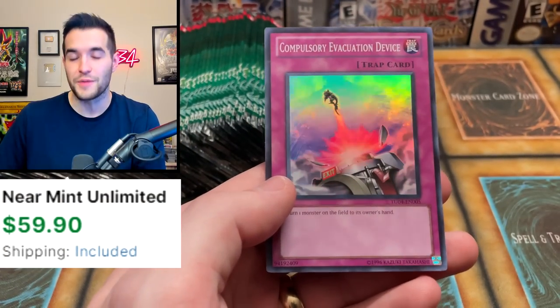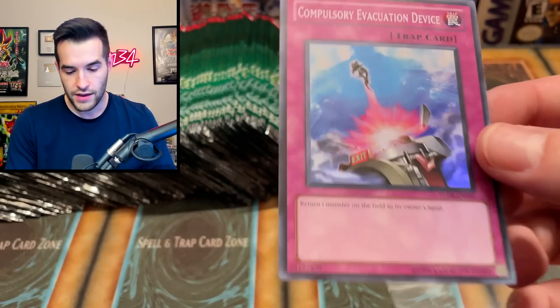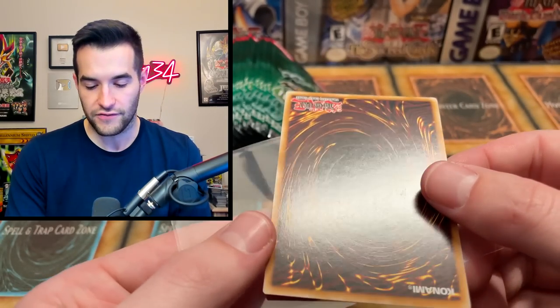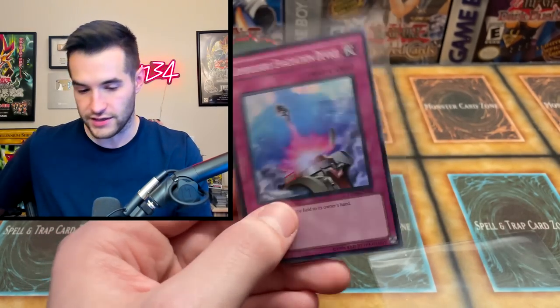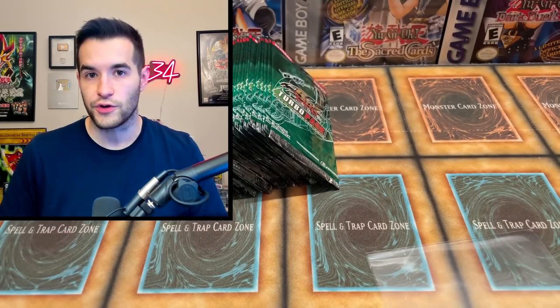Oh and there's a super — this is a pretty big one. Compulsory Evacuation Device. There's a little line over here unfortunately, which will hurt if we're trying to grade these. If it's not gradable this will just go into an old school deck I'm playing. Super Rare Compulse — that is a good card. So we have now pulled an Ultra and a Compulse — it's not a Diva but it's still a good one.